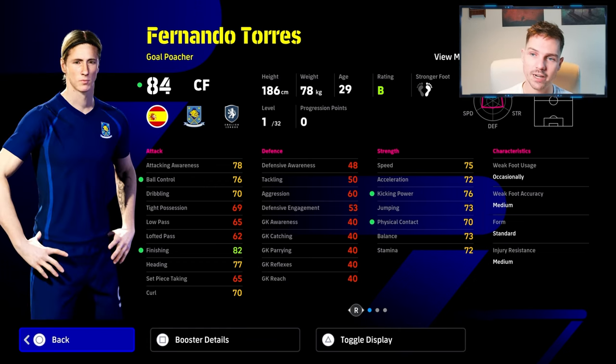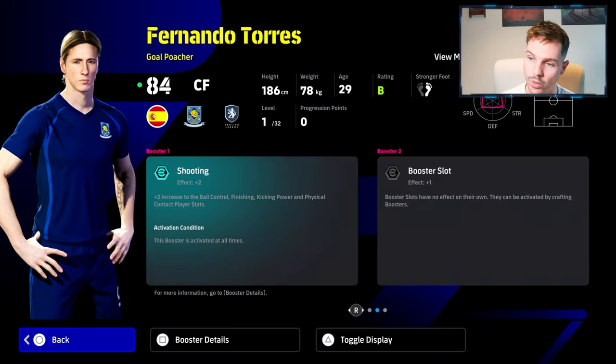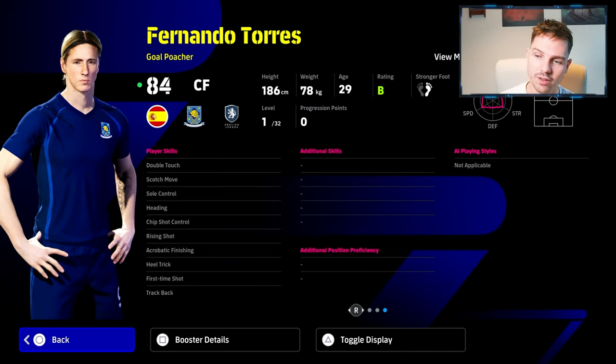Looking at his card — it's 29-year-old Fernando Torres. You're guaranteed to get him with the 500 coins. These are his stats straight off the rip with the booster shooting plus two, and he has nice skill moves as well — you just need to give him flip flap.